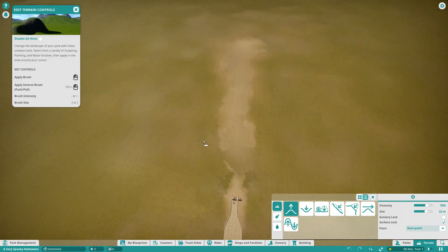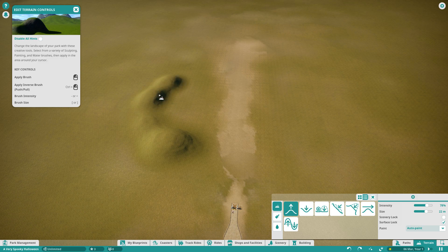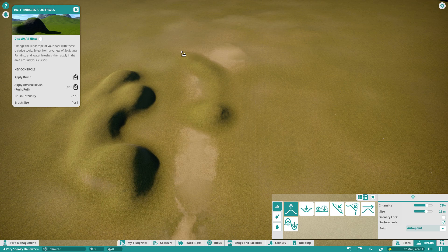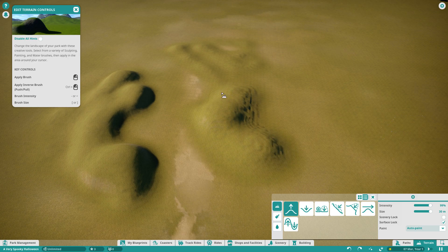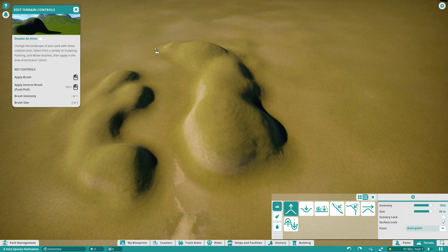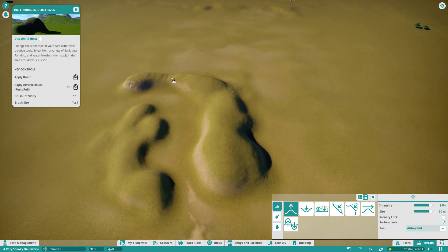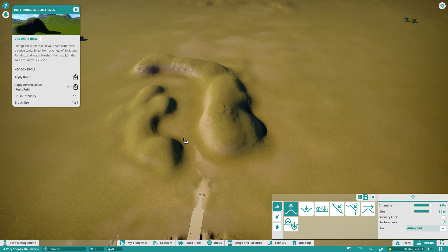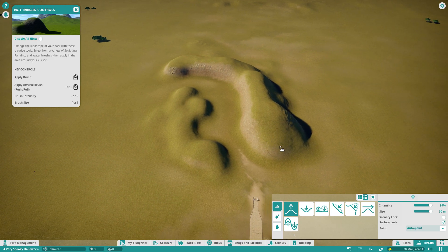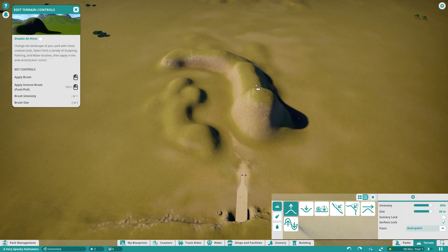I think what we'll do is get a bit of terrain editing and go a little crazy to start with. We need a fairly decent kind of mound here. Let's go intensity and size quite big and we can roughen and move this all around as we need. We'll fix all this up soon. So this episode we're going to be doing just a bit of planning on this nice little park.